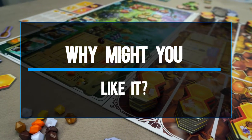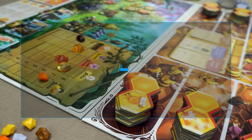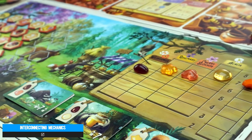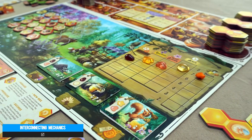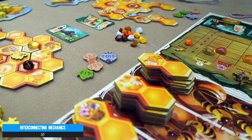So why might you like it? Well, enjoyment is derived from the interconnecting mechanics. The worker placement seamlessly transitions to the tile placement of your hive and the grid movement of your foraging exploits, all the way to production and the market. There's never really the feeling that the game is forcing everything to work well together — a testament to its solid design.